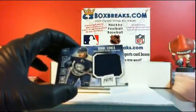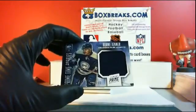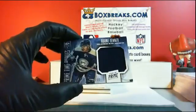Prime Time Rookies — Boone Jenner out of 50. Jumbo patch, or jumbo jersey. Boone Jenner. Around the board with the bonus card.